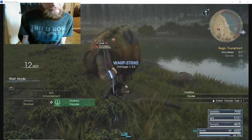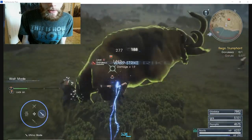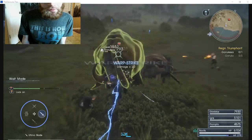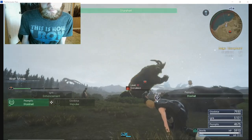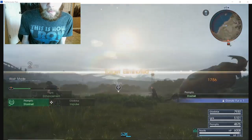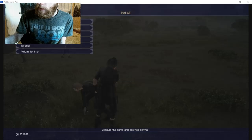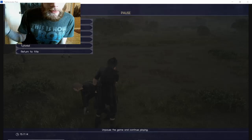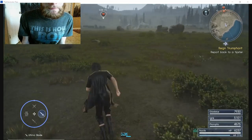These right here are basically an NPC who posted a bill at a diner and wanted you to destroy these enemies. In this game, like I said, it's way easier to do the bills. And the higher your hunting rank, the more advanced bills you can do.